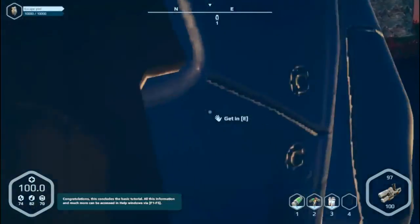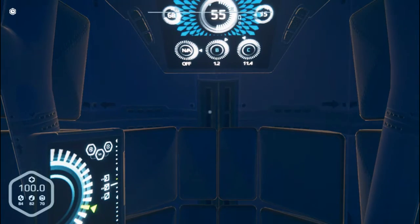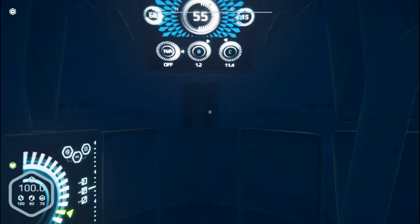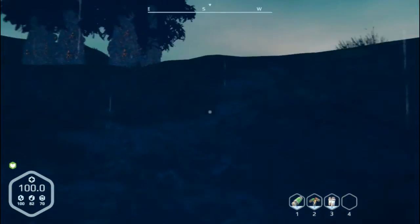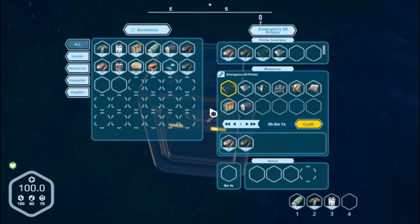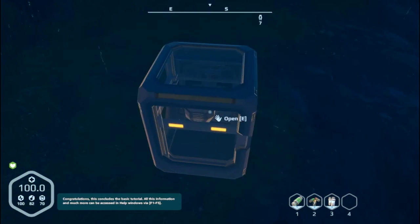Let's run back to our pod. I'm going to jump in the pod — you can push the space bar and sleep for eight hours. You are well rested. Okay, daytime now and it's raining, but it's daytime.